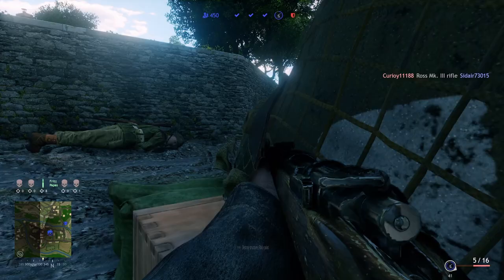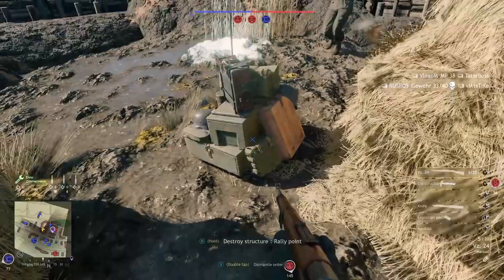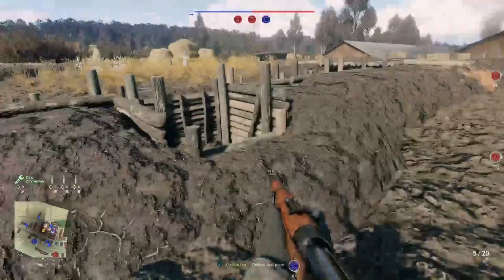Note that you can not only destroy enemy rally points and structures, but also your own. So if there's a blue cross when you aim on that point or structure, don't destroy it. Also be careful with holding R on PC, X on Xbox, or Square on PS5 near these built structures — you might accidentally dismantle them.